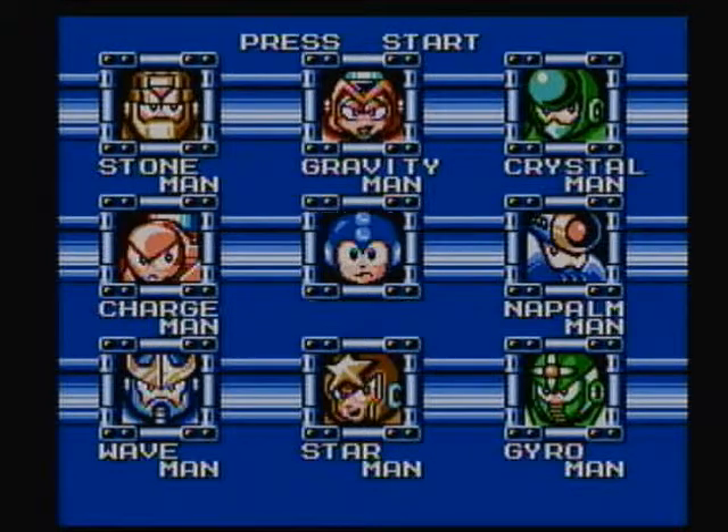The story for Mega Man 5 is very bare bones compared to a couple of the other ones. Even the intro sequence is a bit sparse compared to, say, Mega Man 4. Basically, Dr. Light has been kidnapped by Proto-Man while all these other robots are going around destroying things, and Mega Man has to defeat them in order to figure out where Proto-Man took Dr. Light.